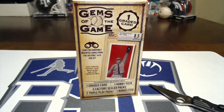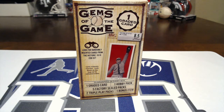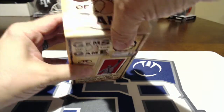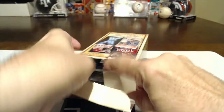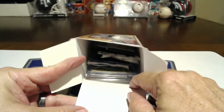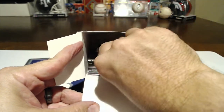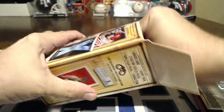Let's take a peek and see what we got. It's hard to hide the graded card. The graded card's on the back, looks like there's some kind of pack there. I'll try to get these little packs out and not look at the graded card.